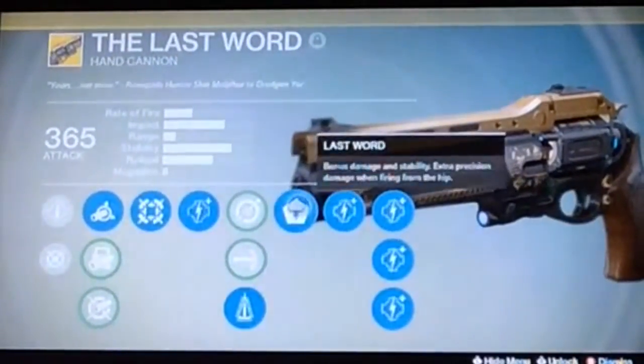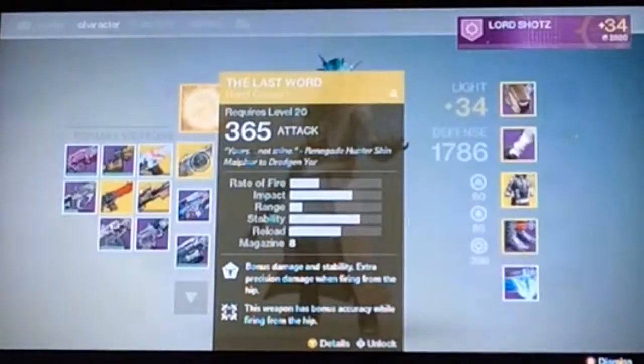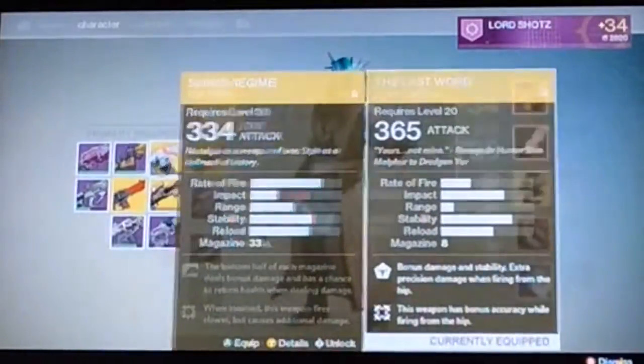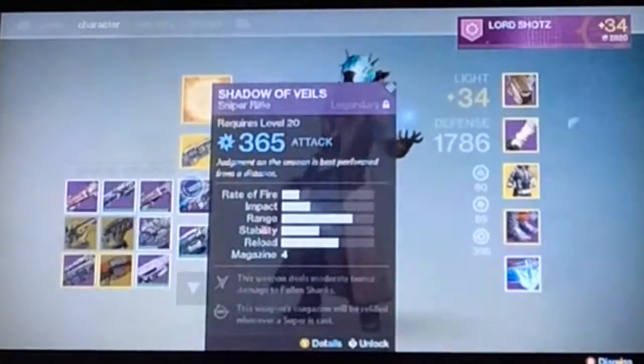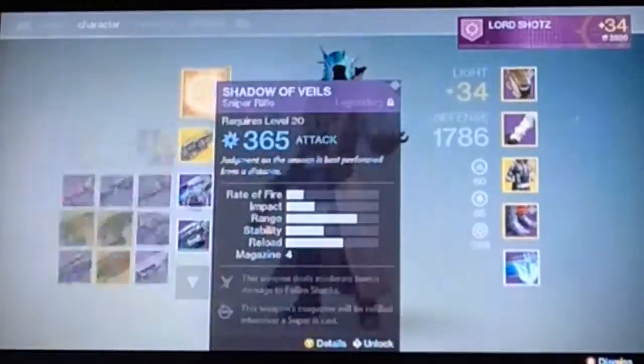The Last Word perk gives extra precision damage while firing from the hip. As I said earlier this is mostly a hip-fire gun and a close-range gun - when you are close range you mainly go from the hip, and that will help a lot with more damage. Then there are more damage upgrades after that.